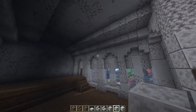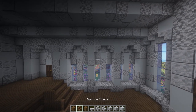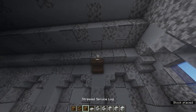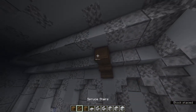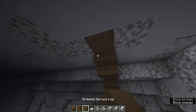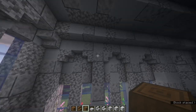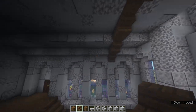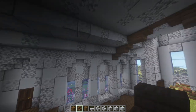Now add some support on the roof. Get some stripped spruce logs and some stairs. Just above this pillar, one from the side, place a stair, then a spruce log and another stair, another spruce log and a stair. Break that block out and place a log, then do the same thing on the other side to join it up. Do the same for each pillar section.